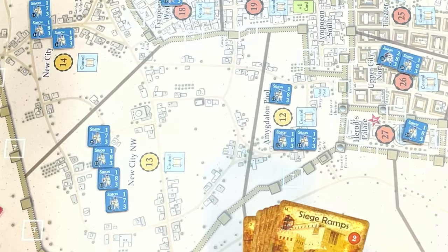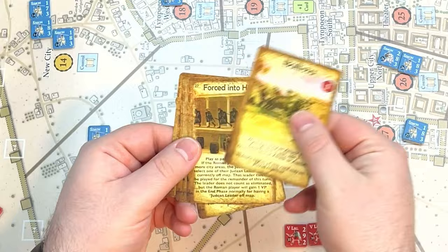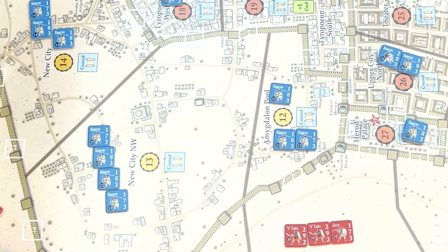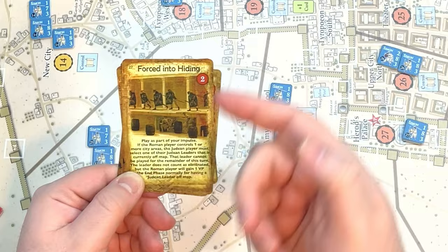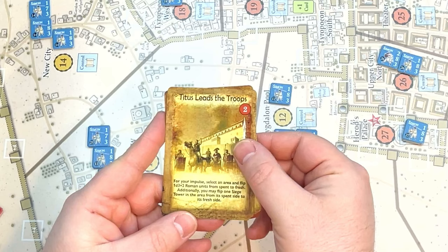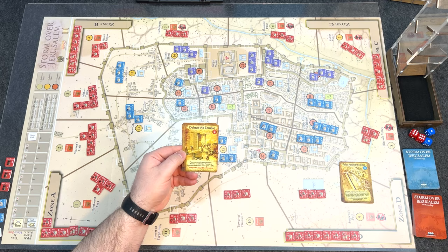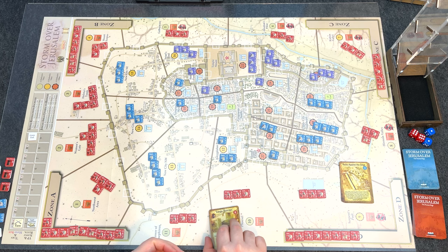Looking at the Roman cards: a Siege Ramp card to build a ramp and help get into an area; Ballista — when declaring an attack or assault, add three firepower, and multiple copies can be played together; another Ballista; Force Into Hiding — plays as part of your impulse if the Roman player controls one or more city areas, forcing the Judean player to select a leader currently off-map who cannot be played this turn; Titus Leads the Troops — select an area, flip 1d3+2 Roman units from spent to fresh plus one siege tower; and Deface the Temple — if area 22 is Roman-controlled, gain two VPs, removed if played.